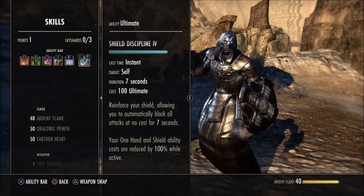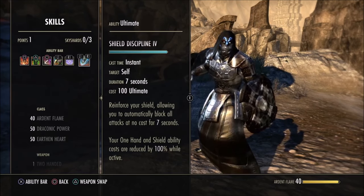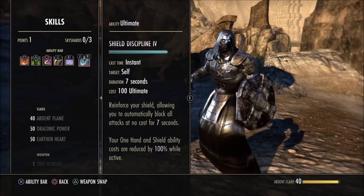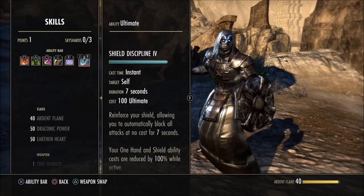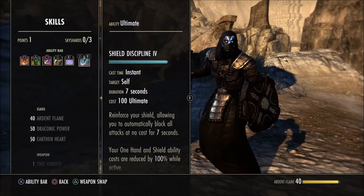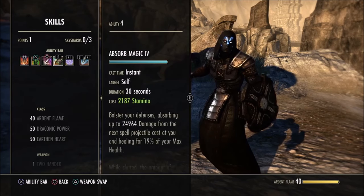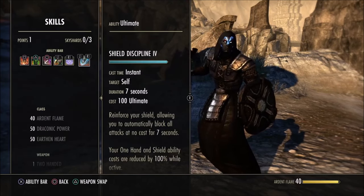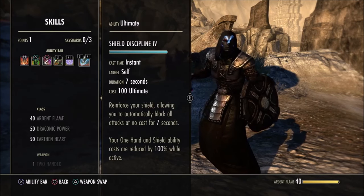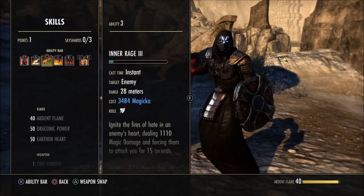The back bar ultimate is the Sword and Board ultimate — your oh-button. I recommend everybody use it. It makes you block for free automatically for seven seconds and makes all your sword and board abilities including the sword magicka and taunt free — they cost nothing for seven seconds. If you're on the axes and get stunned, break out of it with low stamina, pop this and everything returns to normal. Since the Homestead patch it no longer knocks you down on bosses, so it's very strong.